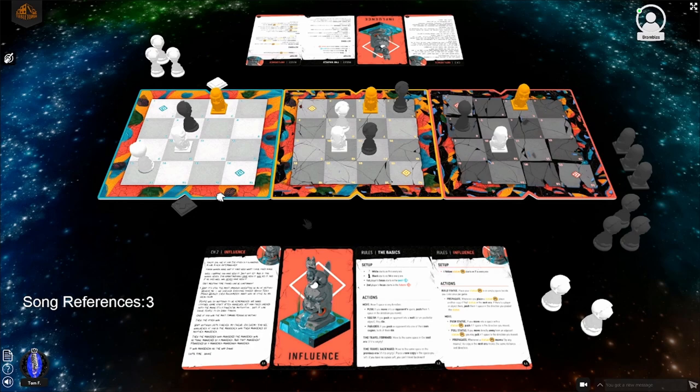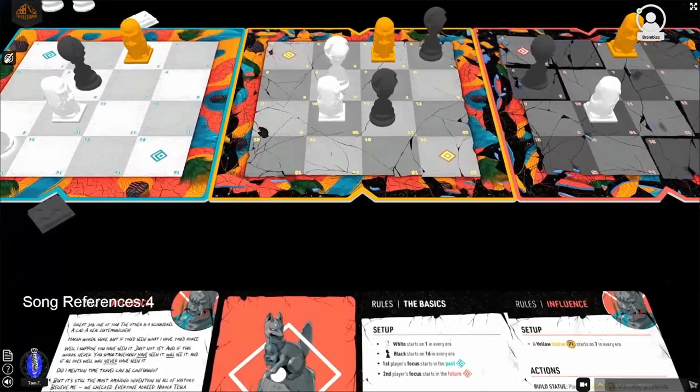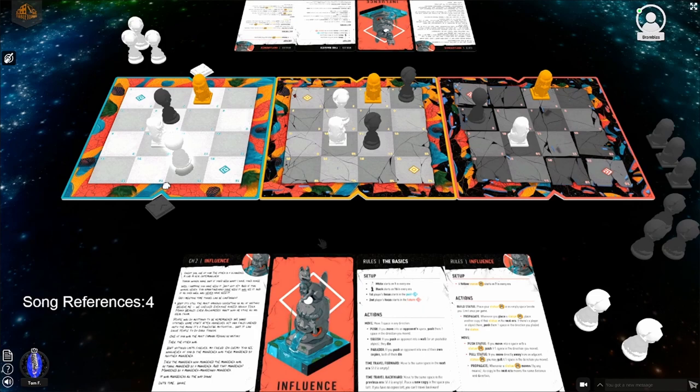Tom moves to meet Lucas. He says 'You better think' - both players are thinking hard. Tom notes he kind of wishes the boards were a little bigger. He moves two spaces, playing very defensively, which he doesn't like. He goes to the present since going to the future would be silly.